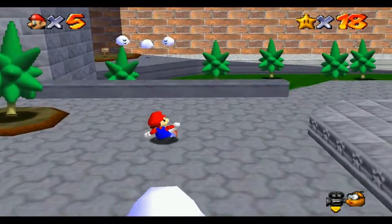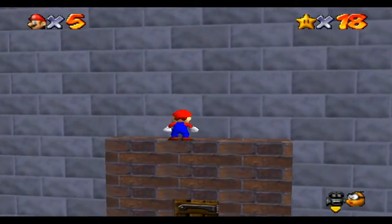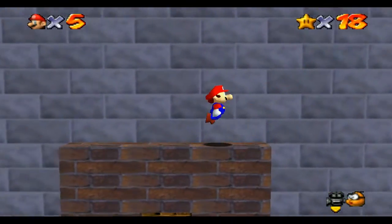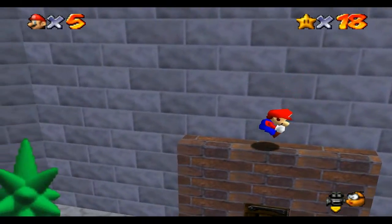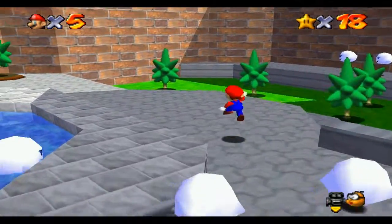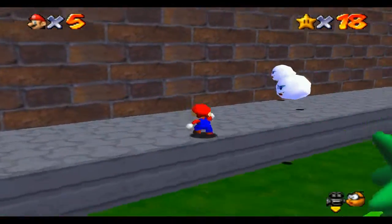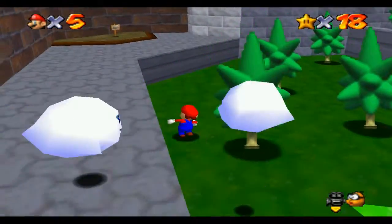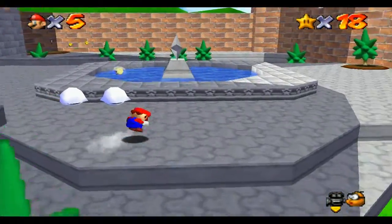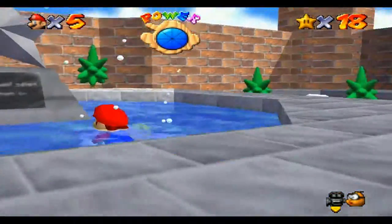Hey guys, welcome back to some more Super Mario 64. This is part 3 and we are about to go into Big Boo's Mansion and collect two stars in there. But first I just wanted to quickly explore this area because I kind of overlooked it, but as a kid I used to always explore here. I'm pretty sure there's an easter egg in here that says...